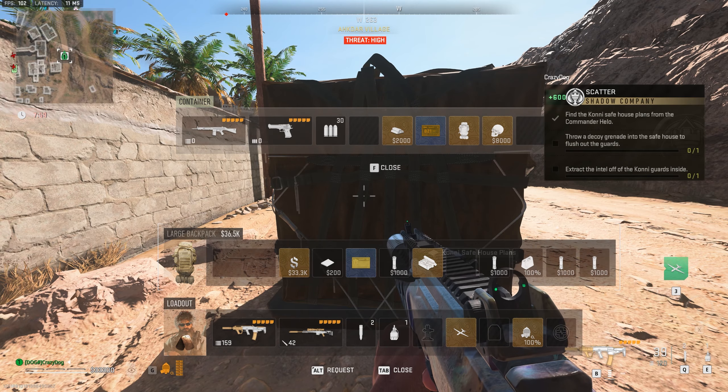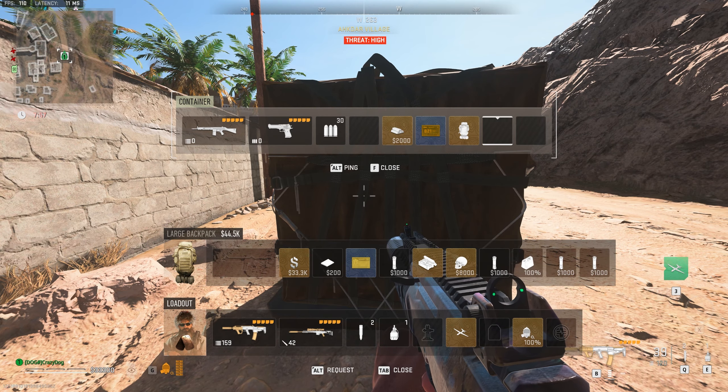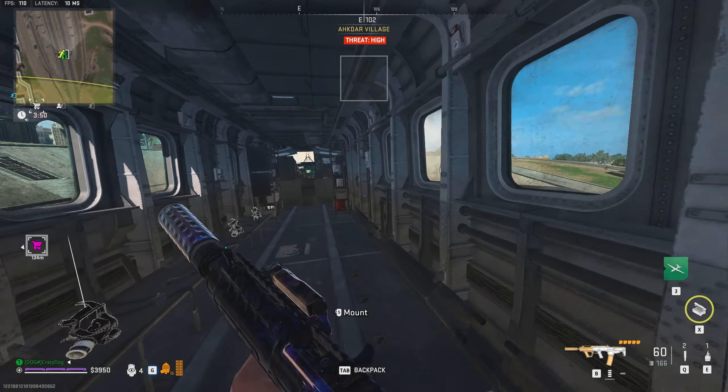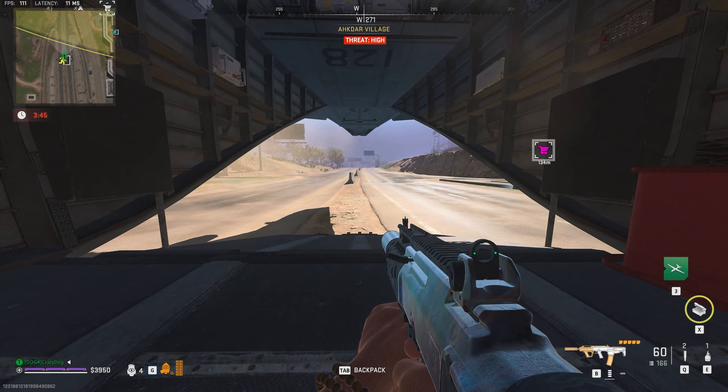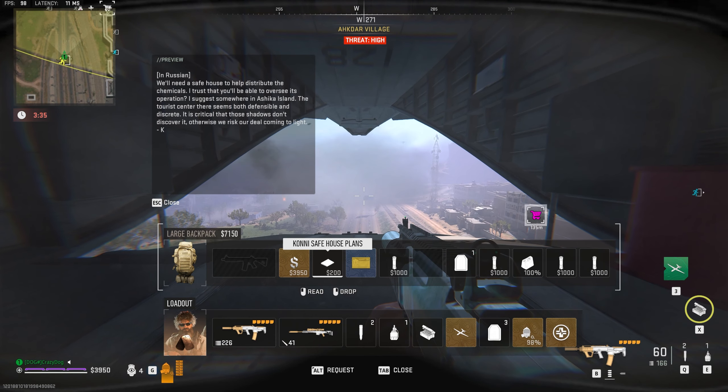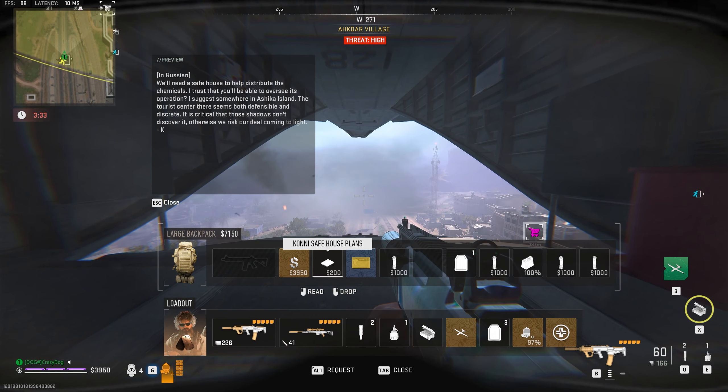Loot the supply box and stash the Kony safe house plans. This will complete the first step of the mission and it does not require you to exfil successfully. Just make sure you read the note so that you'll know where to go to complete the next two steps.